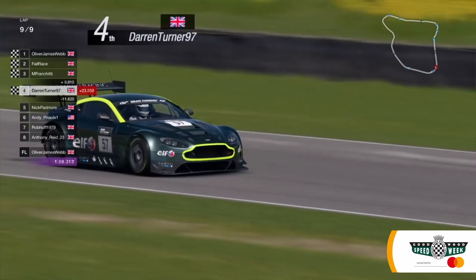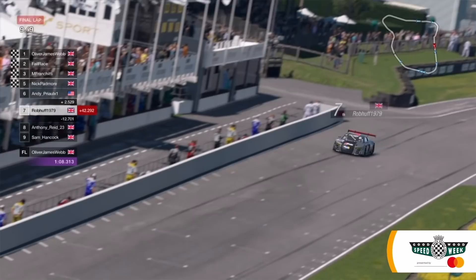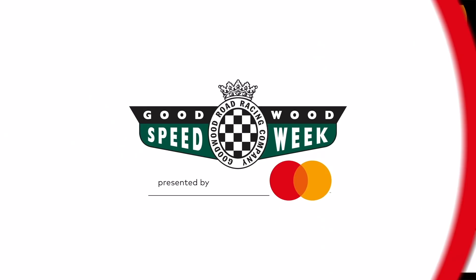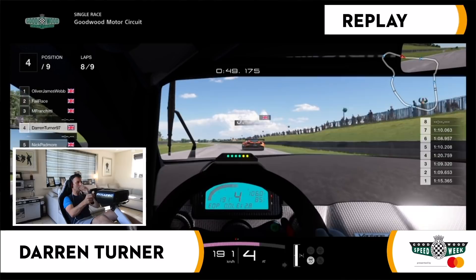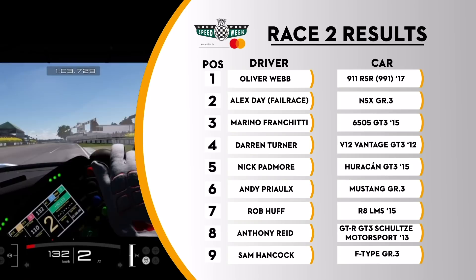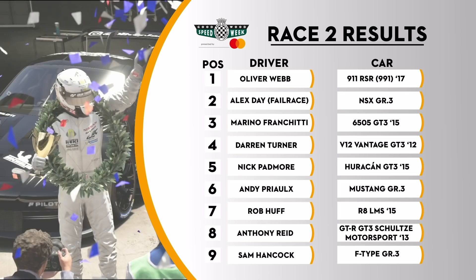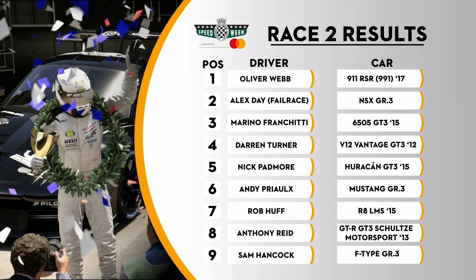Darren Turner fourth after a lively race, and the battle for fifth should go Nick Padmore's way — Padmore fifth, Prio sixth, and Rob Huff in seventh spot. Sam Hancock brings the field to a close at the end of the modern GT race. Could have been so much better for Darren Turner — a big moment late in the race costing him time, which gave Marino Franchitti third place. So Ollie Webb makes it two out of two. Alex Day second with Marino Franchitti third, Darren Turner fourth ahead of Nick Padmore, sixth goes to Andy Prio with Rob Huff seventh, eighth Anthony Reid and then Sam Hancock. Two races done, two wins for Ollie Webb in the Goodwood e-Trophy presented by Mastercard. There's one race to go and Ollie Webb seemingly is going to take some stopping.